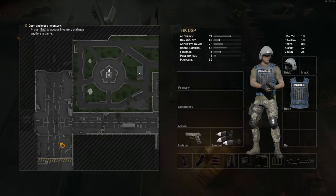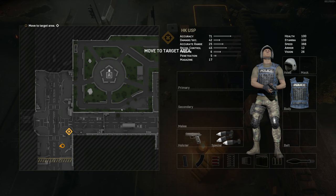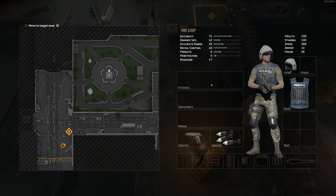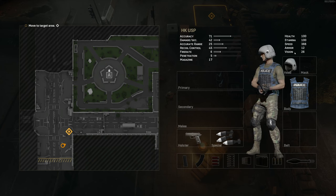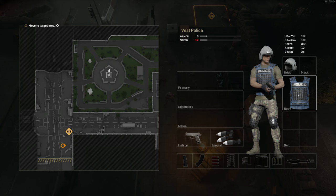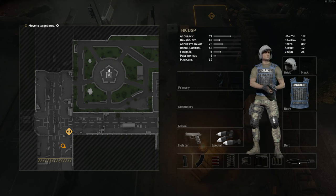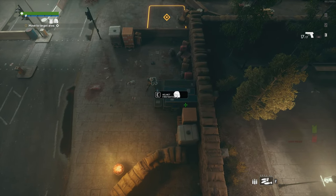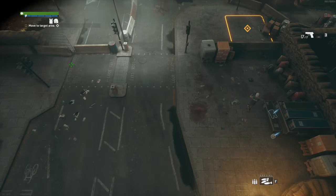Now we have a helmet and gear. Press tab — okay, we got our map. We have our holster with our sidearm. Eventually we'll have a melee, a secondary, and a primary. Our sidearm has stats: health, stamina, speed, armor, and vision. Vision's a thing in this game, apparently. We have our helmet and police vest, and a whole bunch of ammo down here, which we don't really have any of. We can swap it out, I guess.